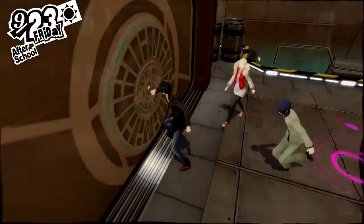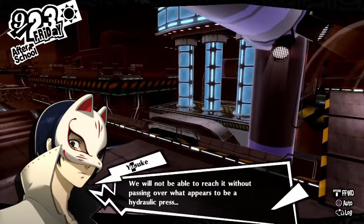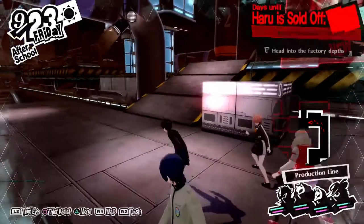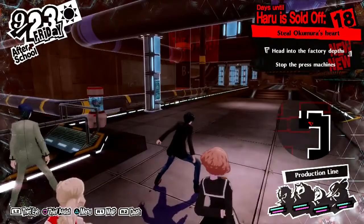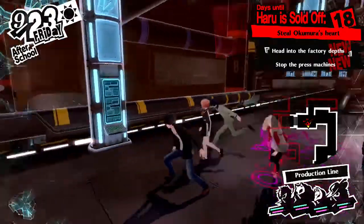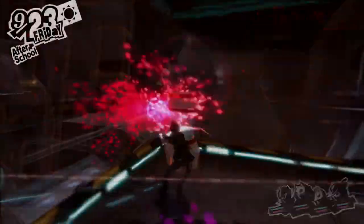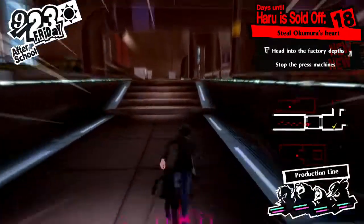I'm not entirely sure if there were lasers here blocking the way before. Now there is the console right here to allow us to continue onward. However, let's maybe clear out some enemies first. Now that we have that taken care of, we can go to the console over here and continue onward.